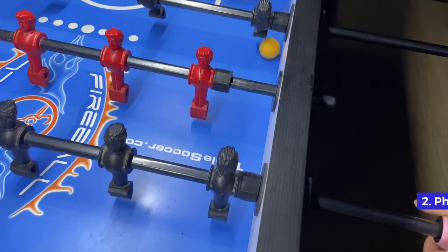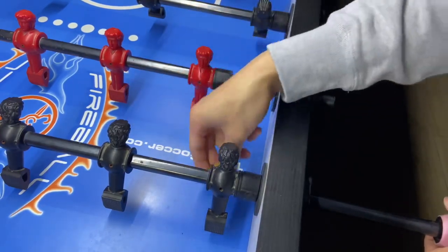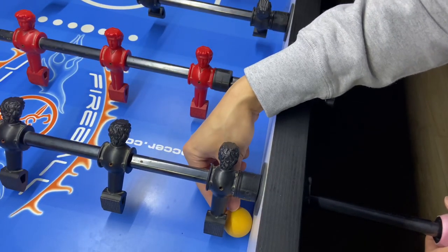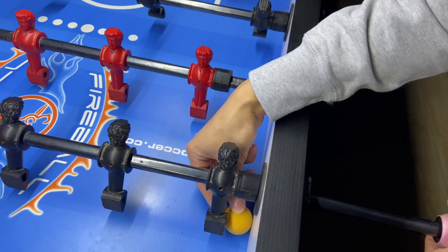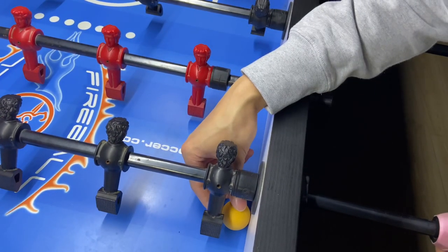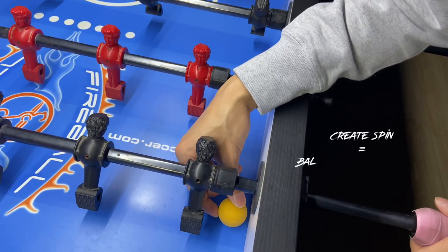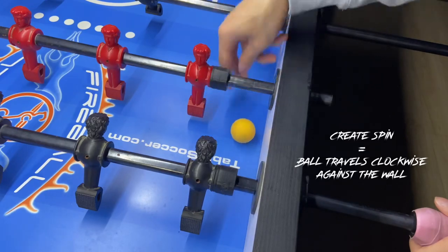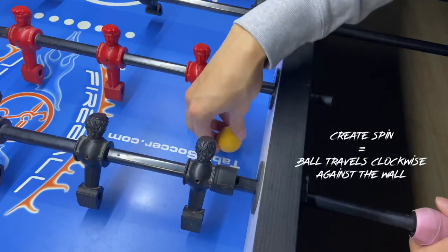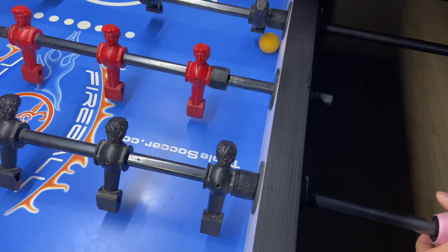It is interesting that you can do the pass on this spot. Let me explain the reason behind it. Let's say the ball is right next to the wall. On this spot, you can see the first guy of your 5-bar does not really cover the whole area of the ball. However, because you are hitting the ball on this spot, you are creating some spin on the ball so that it spins clockwise. And because of the spin, you are going to make sure the ball does not move away from its path. You can see the ball travels straight to this spot to do the catch.